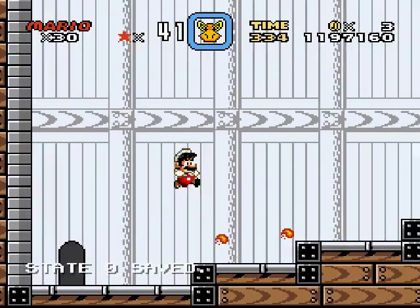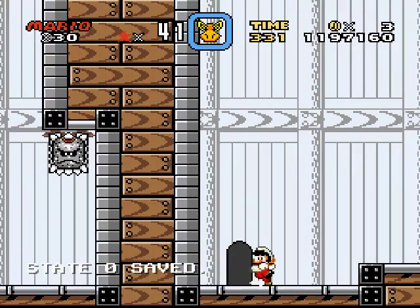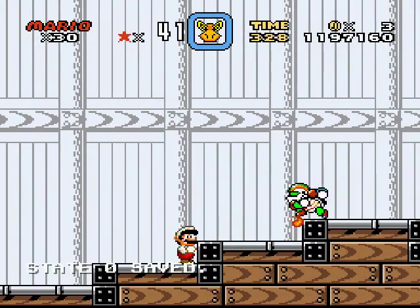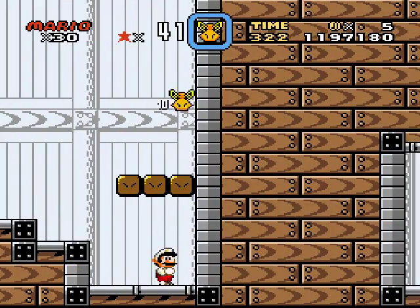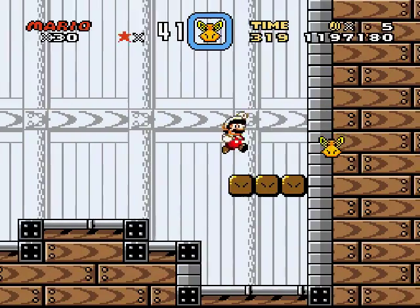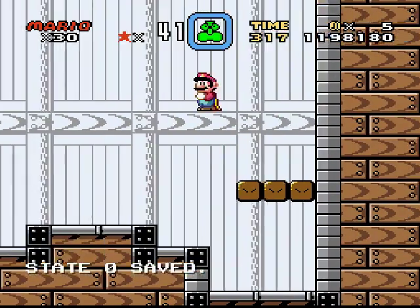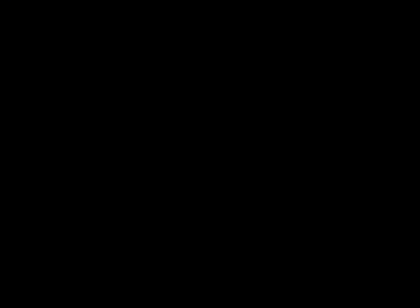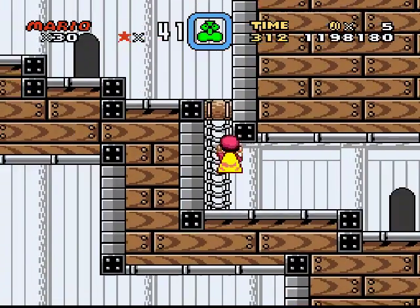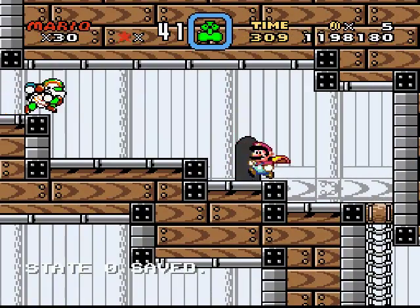This is a giant stupid maze of just doors. Is that a thwomp with clappers? That's great. Vine? Is there a vine here? No vine? But there is a feather. Okay, that was pretty pointless, considering I already had a feather. But whatever. Whatever you say, guy.